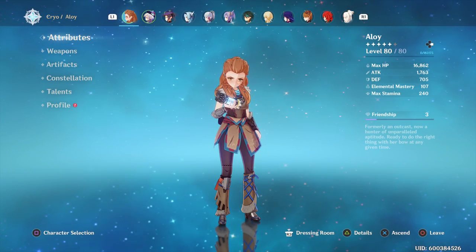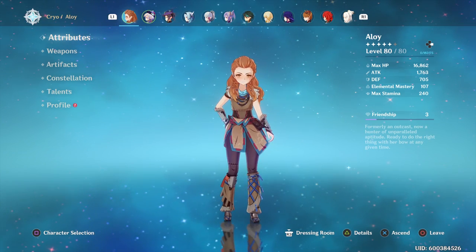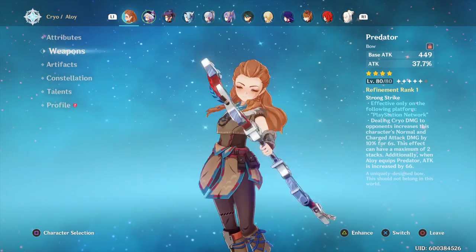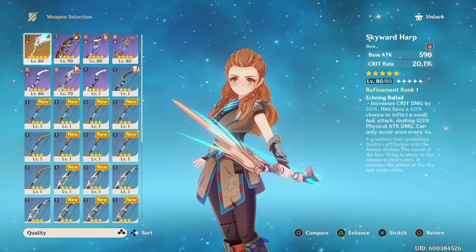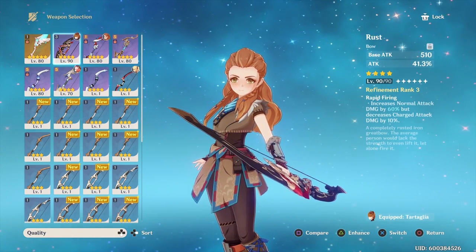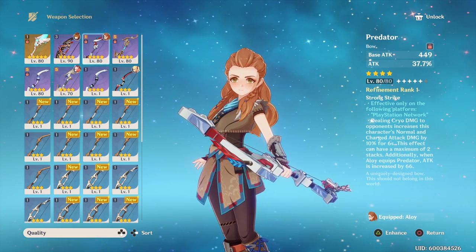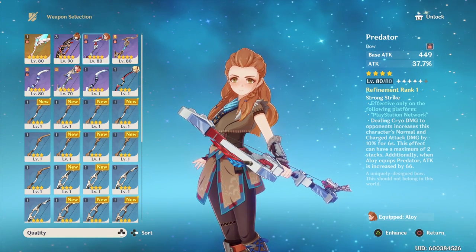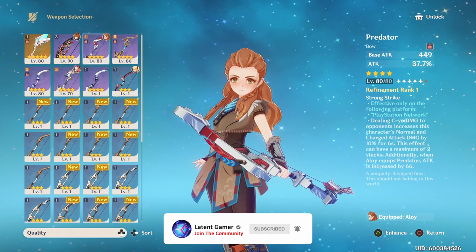A lot of you are probably wondering what bow is best for Aloy, so I'm going to try and answer that question with this video. I'm not going to tell you which one per se, but I'm going to do a demonstration with all these bows and let you guys come to your own conclusion. I built five bows: Skyward Harp, Rust, Predator, Windbloom Ode. Predator is actually the PlayStation exclusive, and since we're on PlayStation 4, we get the cryo damage increase on character normal and charge attacks.